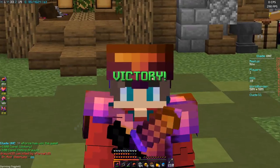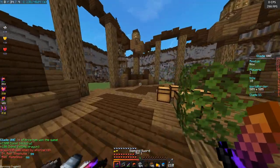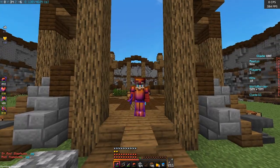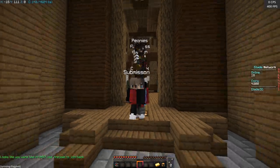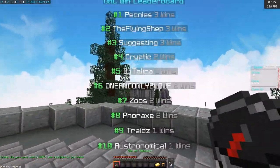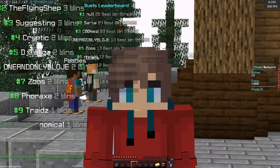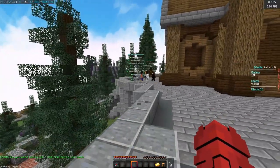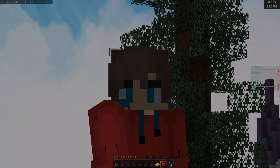We got 1.5k coins. That was actually insane. We got a 10 kill win, dude! That's crazy. GG! Well, that was the Glade UHC. Guys, if you want to, then please join the server — it's so insanely fun. It's actually unbelievable. That was my first win on here, actually. So yeah, you guys can prepare for some more wins. See you guys on the next one.